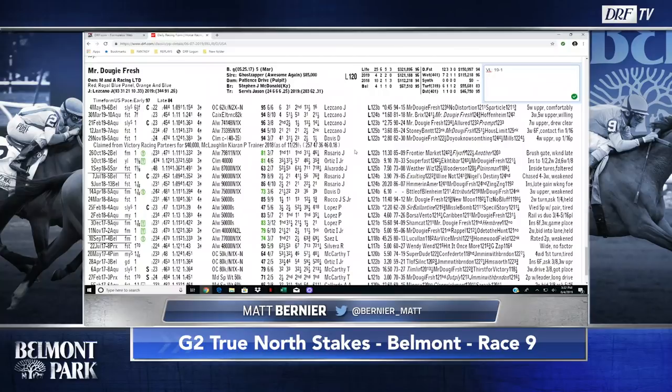The last runner, going out for Jason Servis, is Mr. Dougie Fresh, with Jose Lezcano retaining the mount. Most recently a winner of a non-winners-of-two other than, which came over a sloppy sealed track at this distance. He's a nice little horse, but I don't know that he's a superstar. The barometer I want to use is the race two starts back at Aqueduct on March 30th — the horse that defeated him, Mr. Bricks, came back and earned an 89 Beyer, Hoffenheim the third-place finisher came back with a 91, and the fifth and sixth place finishers earned Beyers of 92. I think the company he faced that day was less than what he'll face Friday. I made him 19-to-1 on my value line.